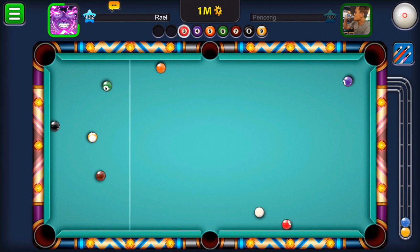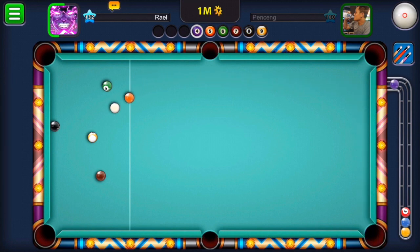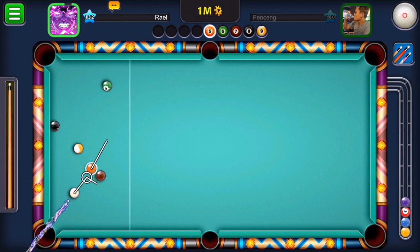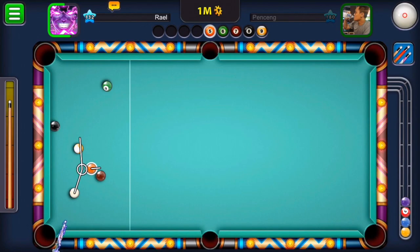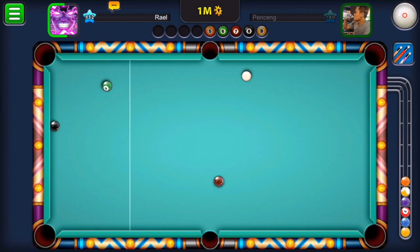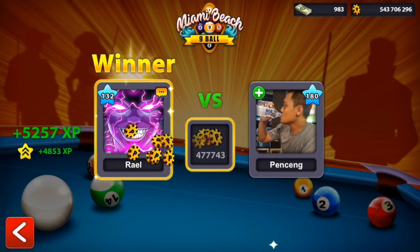Watch what's going to happen now: I'm going to pot the purple ball, then look where my white ball stops. I decided to end it right there by putting the yellow stripe in. I had to set the angle carefully so the white ball would hit the yellow stripe from the right angle and send it in — beautiful! I won this nine ball pool game.